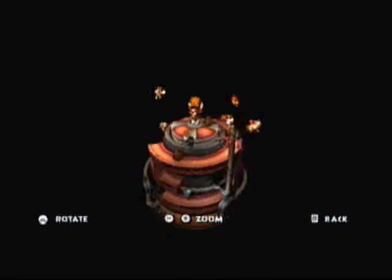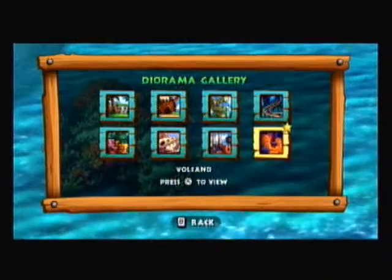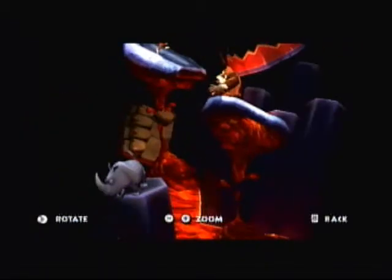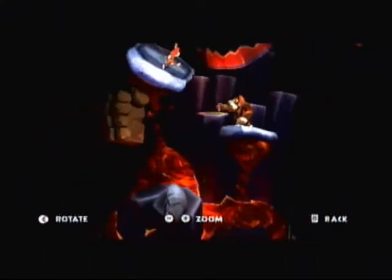I really wish I could pan but I can't — it doesn't let me. And finally, the last Diorama Gallery is the volcano. The lava actually has those color effects like the water in the beach one. There's Rambi, and Donkey Kong's like 'oh, Diddy' — and there's Diddy Kong shooting his peanut poppers into Tiki-Ton right there.